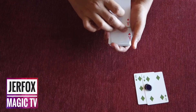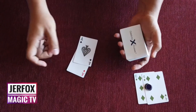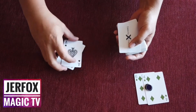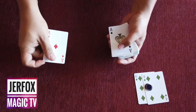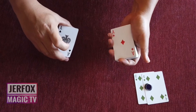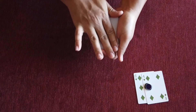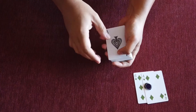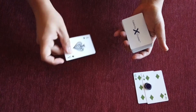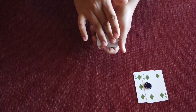Ace of heart. One two. Next. Ace of spades, diamond. I will take the ace of diamond, try to cover. Last one, ace of spade.